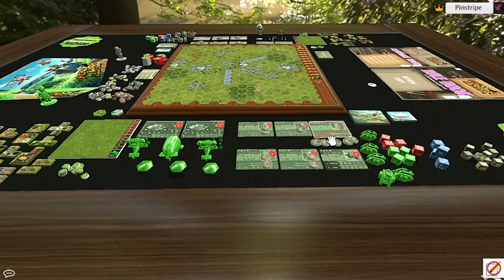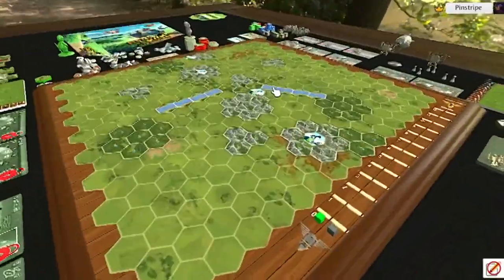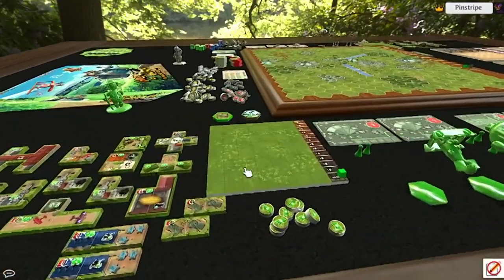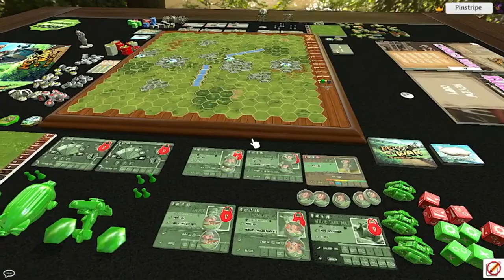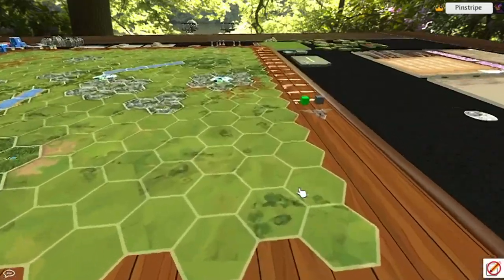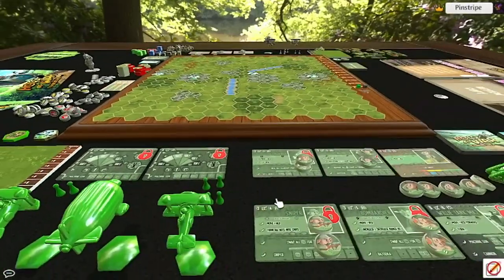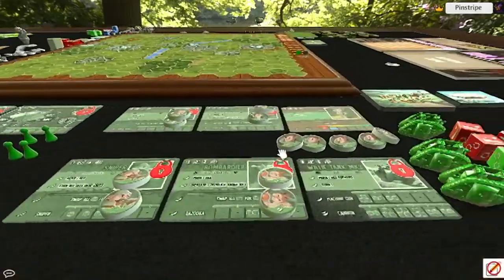Hello everybody, Pinstripe here. Welcome to the Hogs of War miniatures game on a tabletop simulator. This is the demo for the King of the Swirl mode, and we're going to be going through every single area of this miniatures game, talking about it, giving my opinions and first impressions, a little bit of how to play what I picked up on. The Kickstarter has reached 95,000 pounds with over a thousand backers, which is insane — the community has really rallied around this.